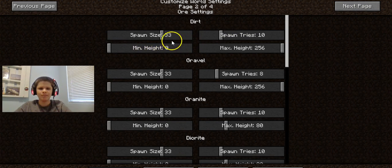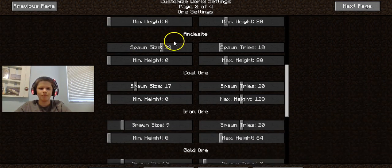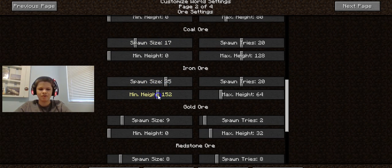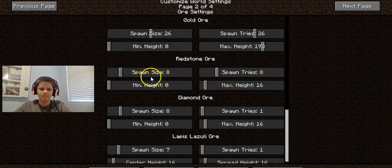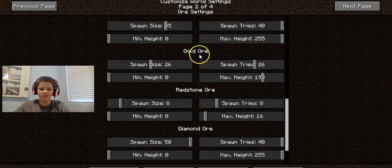Then we want to go to the next page here, page 204, and then we can spawn lots of these and basically increase the size of this stuff. And this is what we're here for — I'm just going to make this all over the world so that we will have so much stuff.